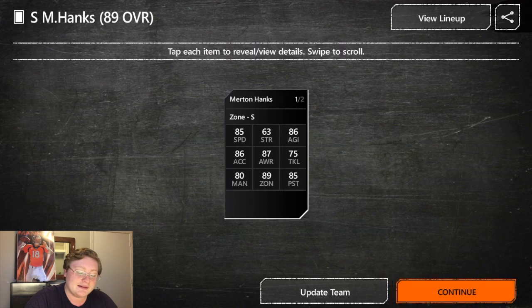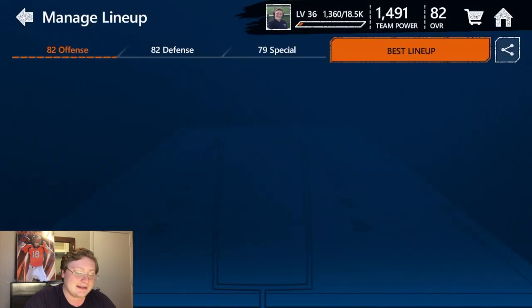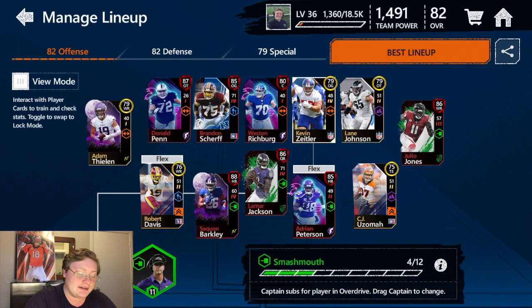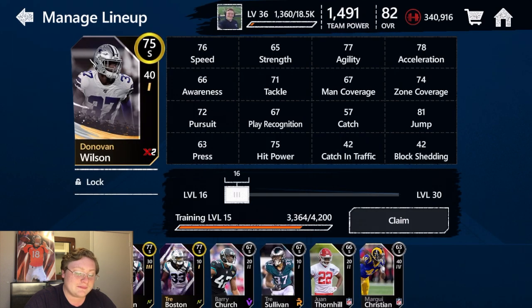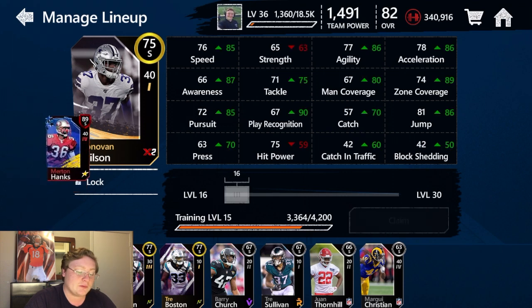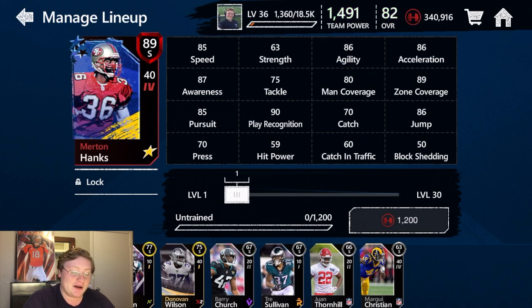Let's go ahead and hit continue. That is the second Legends player we've added to our team. Let's go over here to my team, click on the defense, go over here to the 75 safety Donovan Wilson, and exchange him for the 89, 40 power Merton Hanks.